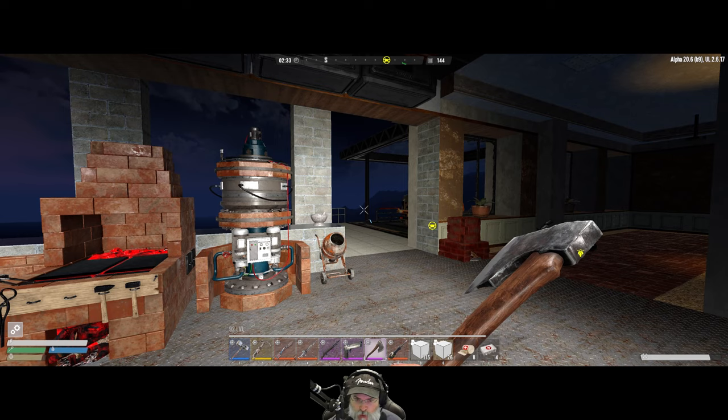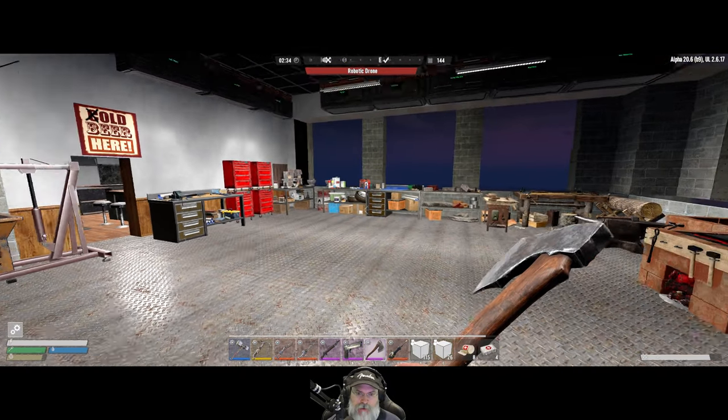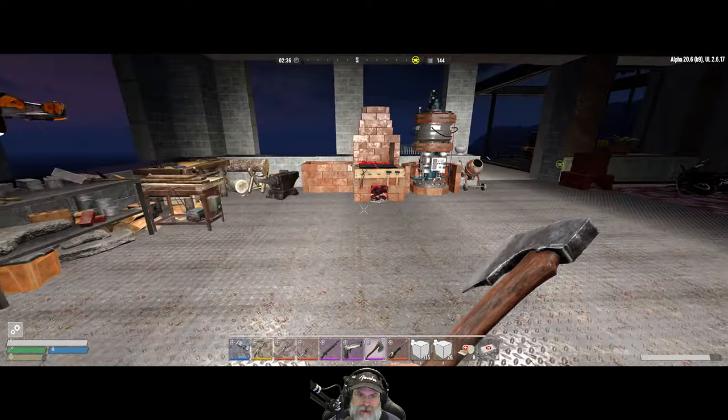Welcome back everybody to Undead Legacy. I'm an old guy gaming and in this episode we're going to get back to work on the base and the roof. Hopefully by the end of this episode we will have a working landing and takeoff platform for our gyrocopter, and then we'll take it out for a spin. So that is the plan.